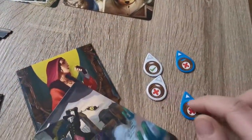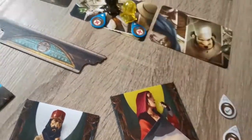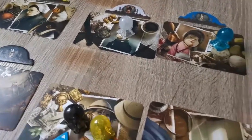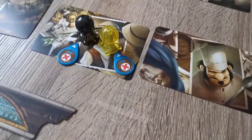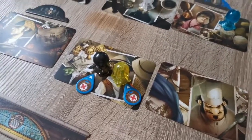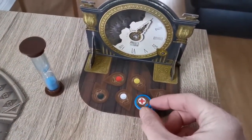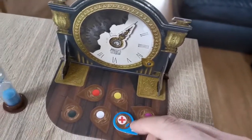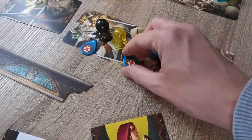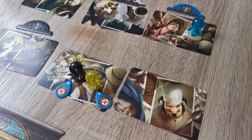Players also get clairvoyancy tokens. They can use these to vote on whether another person's guess is correct. You can't vote on your own pawn, but you can vote on other people's pawns. You can only vote once per pawn, but you can vote multiple times per turn. Once you use a clairvoyancy token, it gets discarded until the fourth round when you get them back.